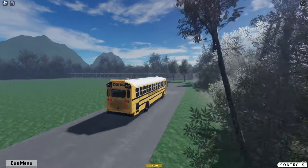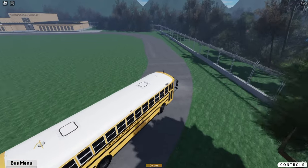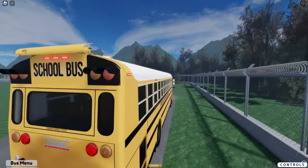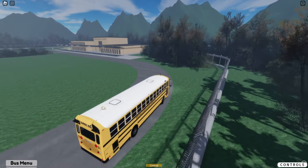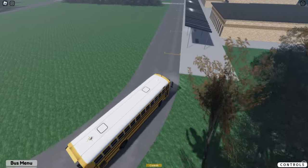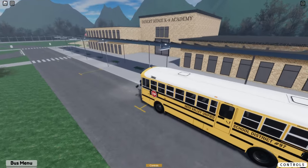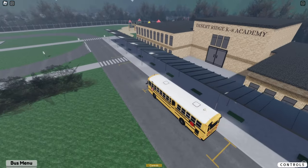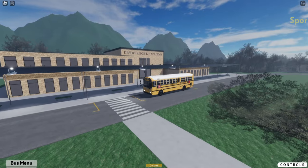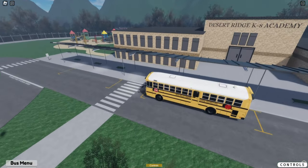I do like the look of the roads — the roads look pretty nice. I think they have a decal or texture on them. There's some benches there. That's not a bad looking school. That door is definitely oversized — it's bigger than the bus. But that's okay.